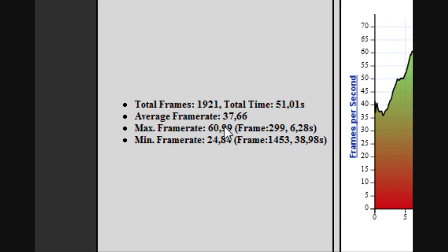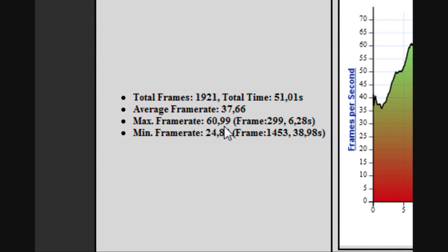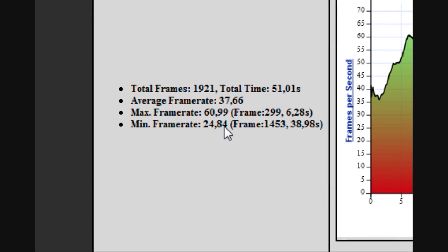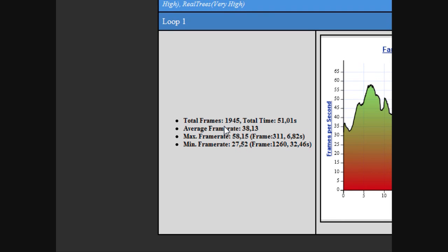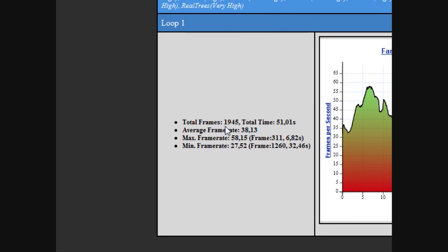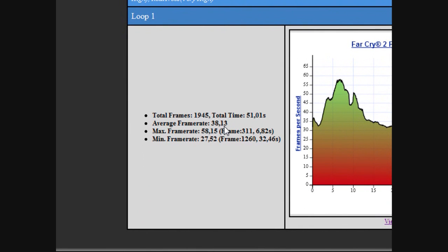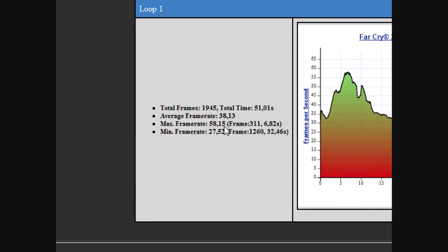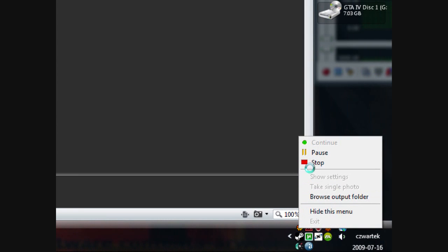With the stock-clocked GTX 275 For The Win Edition we're getting 37 frames per second average. The maximum frame rate is 60-61 and the minimum was 24-25 fps. With the overclocked GTX 275 we get an additional frame in average, a maximum of 58 fps — about 2 fps lower than stock — and a minimum of 27 fps, which is a bit unusual.